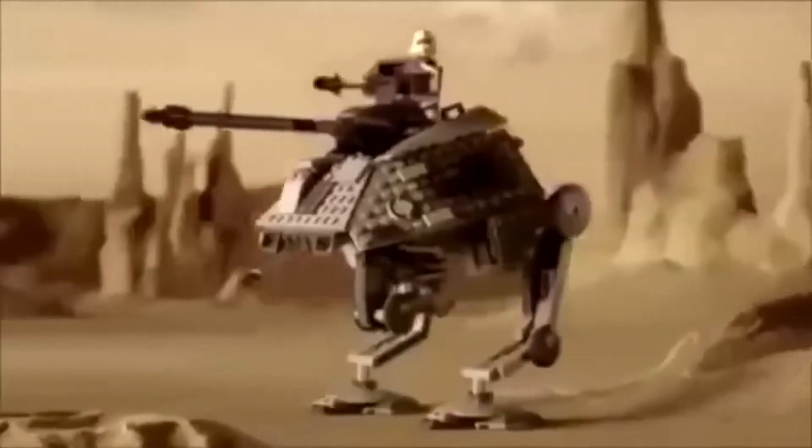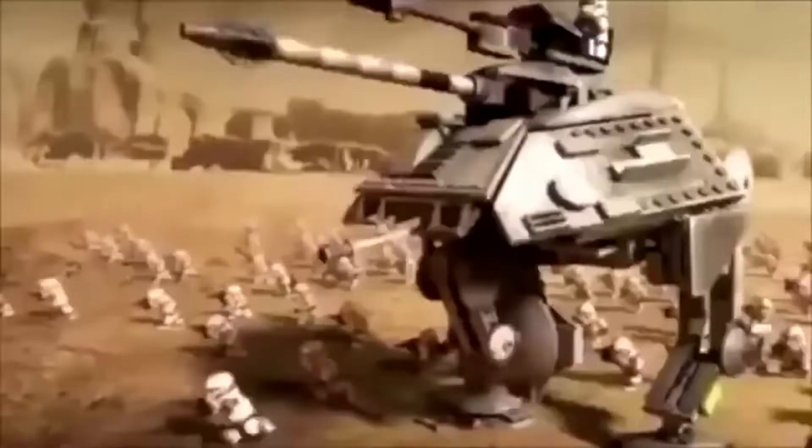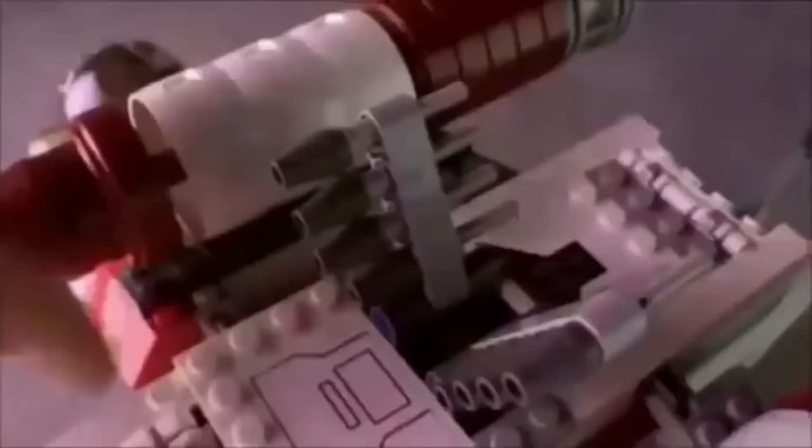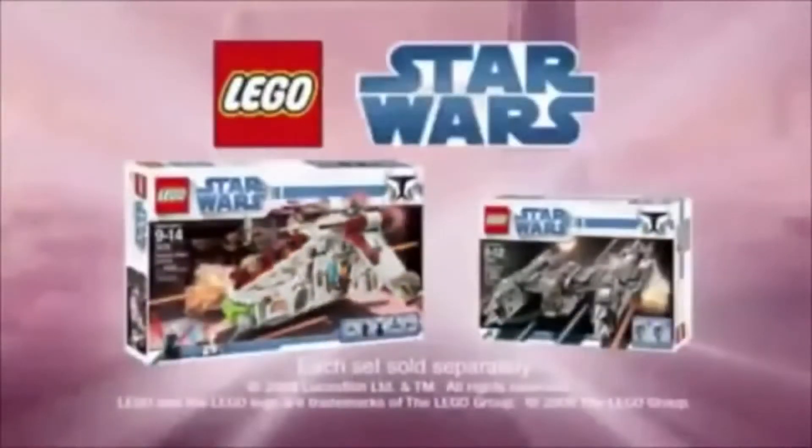The droid army has launched a massive attack and the fate of the Republic is in your hands. With the new Lego Star Wars AT-AP Walker, you can deploy your troops, go into action, and take on the enemy in the ultimate Lego Star Wars ground battle. Initiate firing mode — you control the action. With the new Lego Star Wars Collection. Each set sold separately.